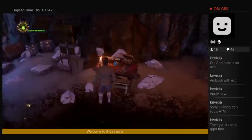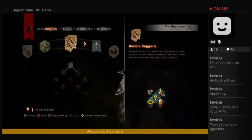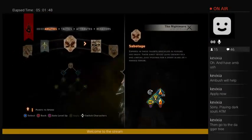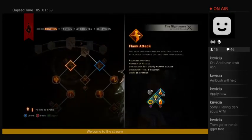I'll then go to the Dagger Tree. Well, I got the roll. I only have one skill point left, so — Dagger Tree, where did I put it? Twin Fangs or Flank Attack.